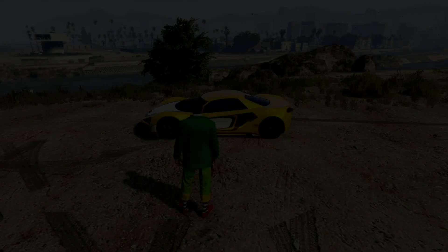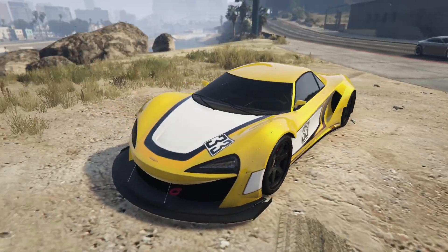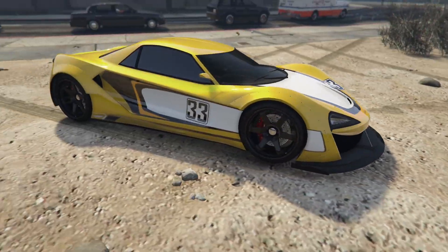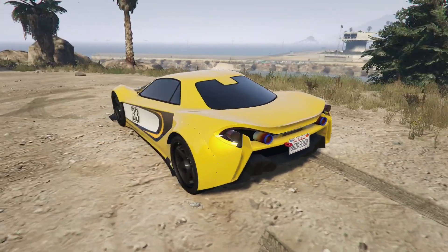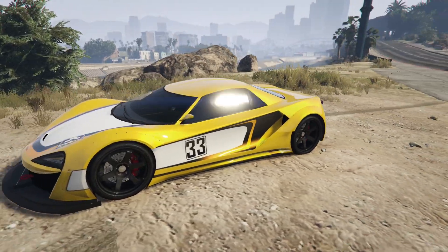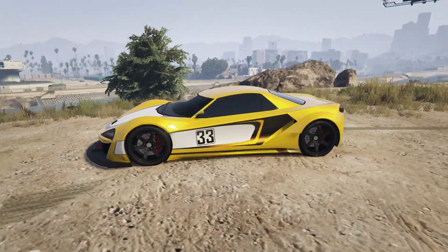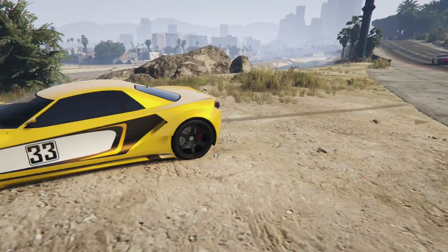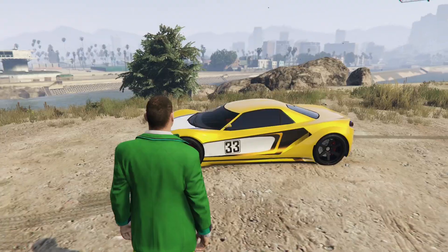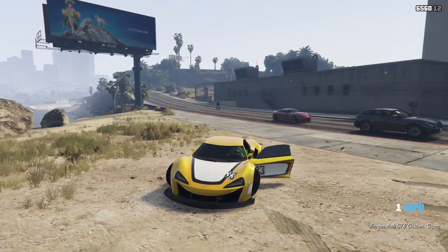Starting with number 10, I have the Talia GTB with the tri-color stripes livery. I'm not a big fan of this car — I always thought it looked a little goofy — but I really like this livery. It has a lot of customization because it is a Benny's vehicle, so of course there's going to be a lot of customization. This livery right here is one of my favorites honestly. Not a big fan of the car, but the livery looks pretty cool and pretty unique.